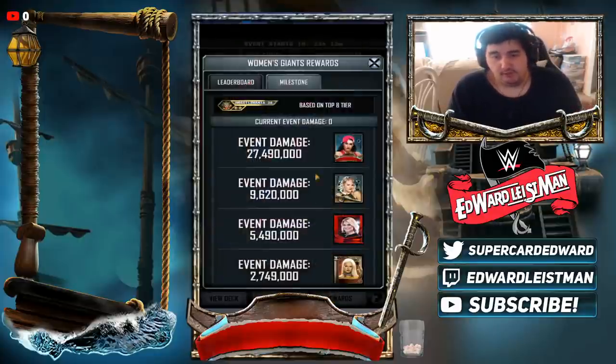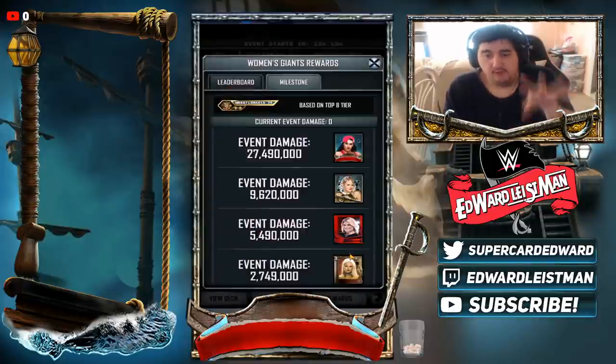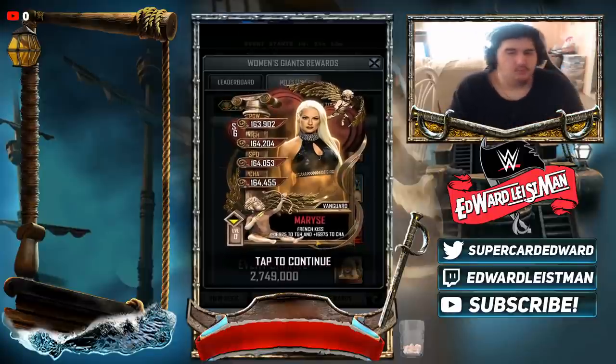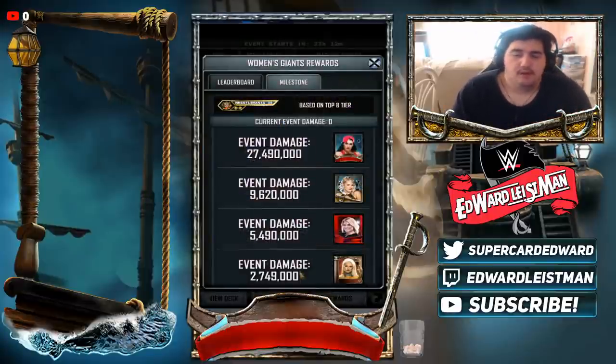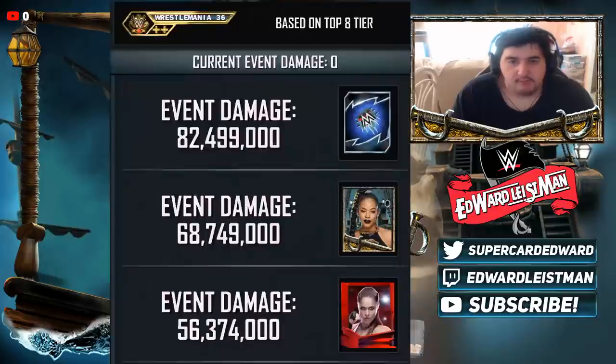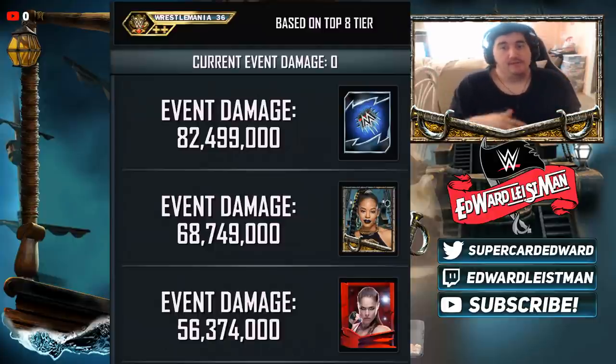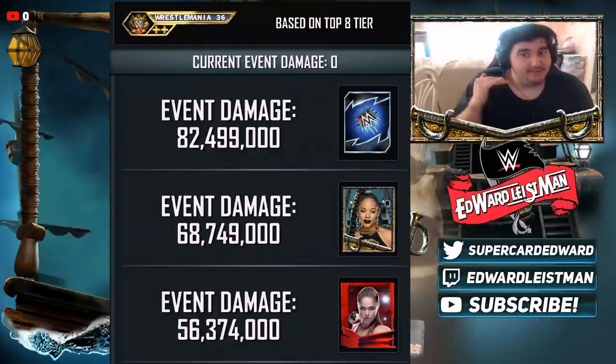So the rewards: we got Lacey Evans, which is a pro for me; we do have Bianca, which is an F2; and then we got a Vanguard Marise as well — that's kind of cool. For the heroic side: we got Ronda Rousey, which is an F3 for me; Bianca is only a single for me, which I'm cool with; and then of course the heroic Nikki Bella.